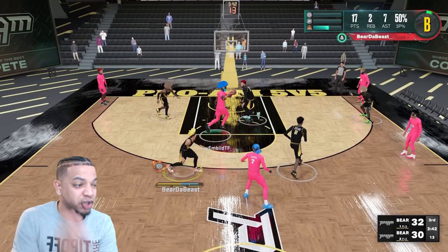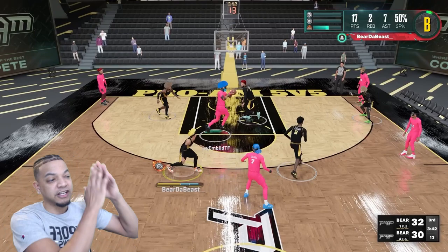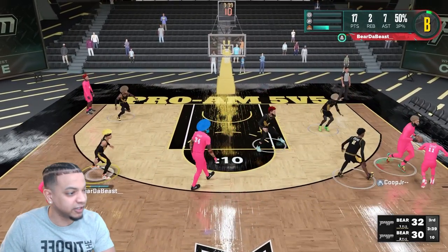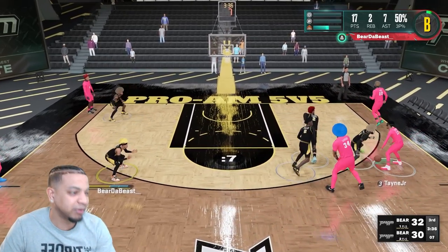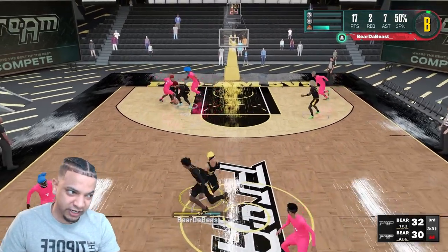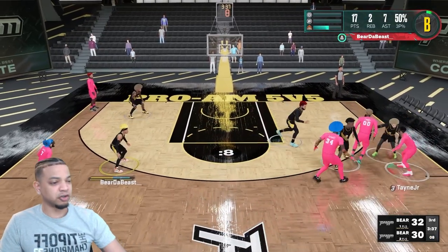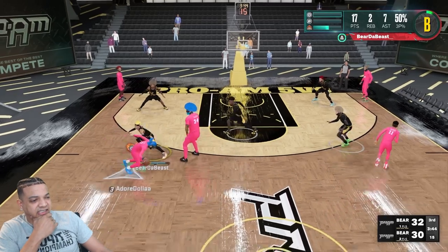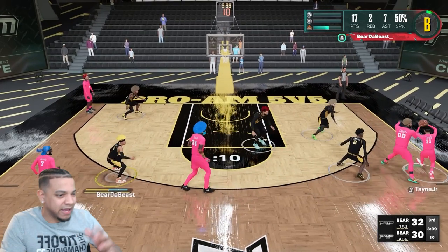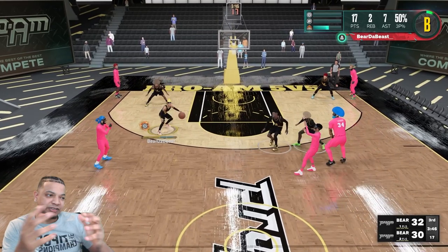As soon as my power forward shows, he's getting to the hash. The hash guy is getting to the corner, the center is dropping — it's a great defensive rotation. That is stack. We're gonna let it play out in fast motion too. They threw a little reverse in there but we'll talk about that later. In fast motion: stack — show, go, drop, slide. It's moving and moving and moving, super simple.